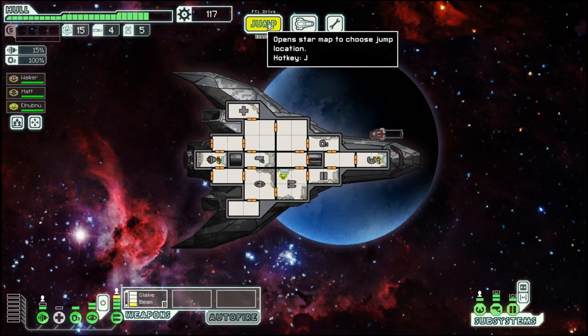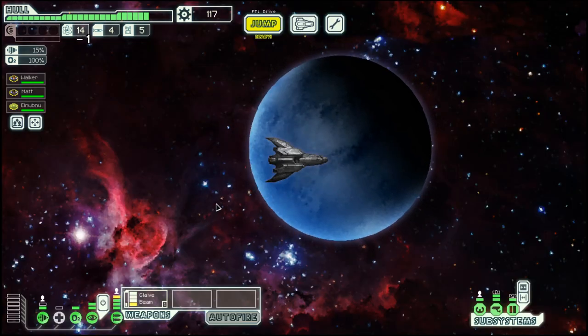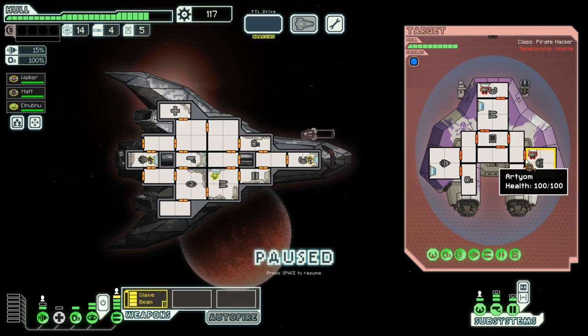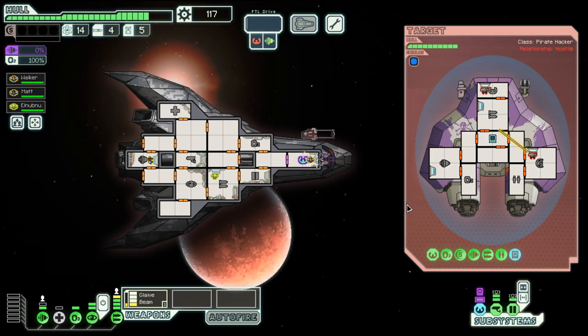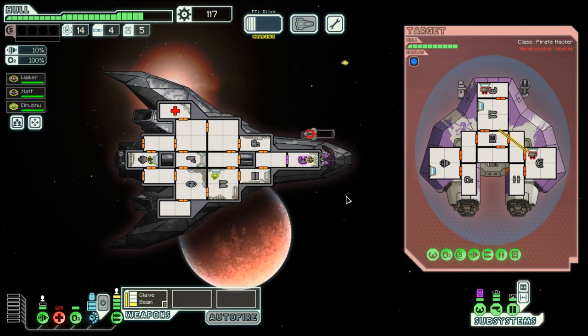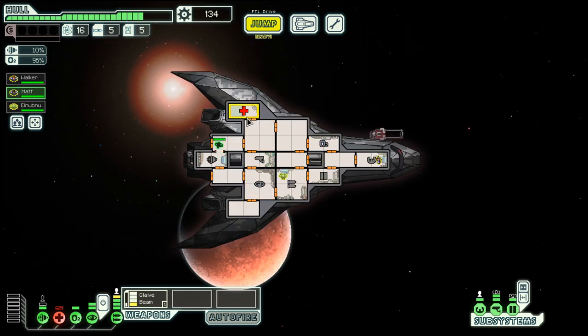We are still in the Stultz Cruiser. Did not yet manage to get enough scrap for a shield, but this can change any moment now. Cloaking there was not that useful. At least they are gone. We get the scrap that we need to buy our shield, which is still 125 scrap.